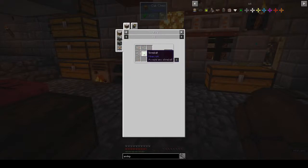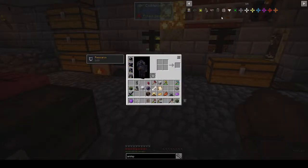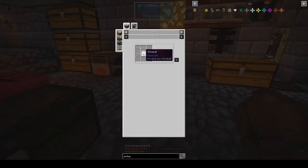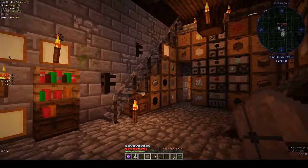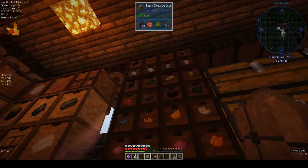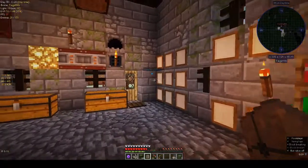What do you need to make a lead? String, slime, water, clay, bone meal, and lime dye. We have one lime but we have lots of cactus - let's melt up some cactus to make lime.